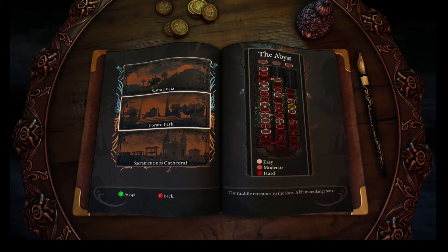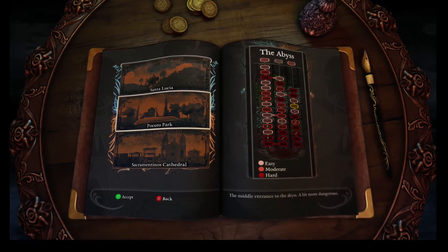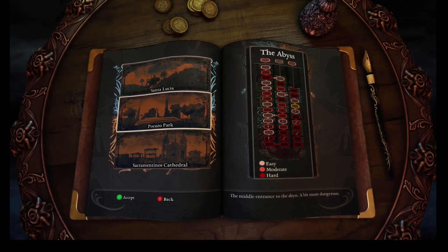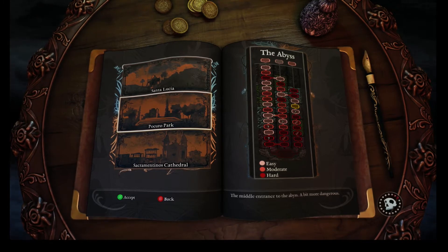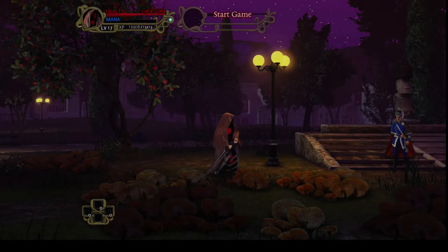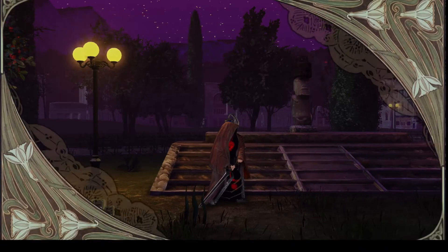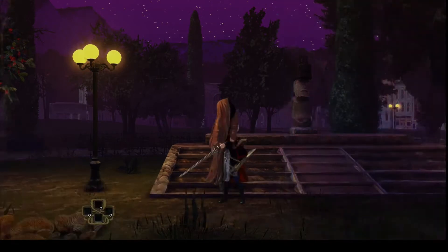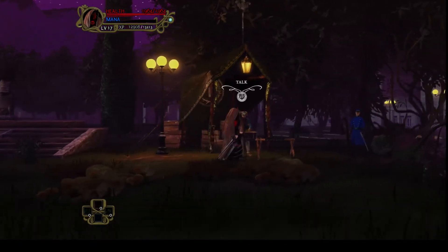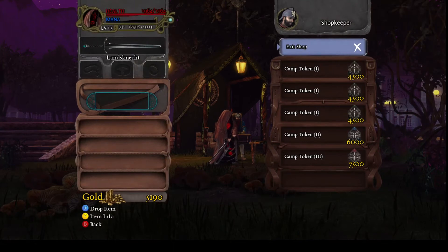Next thing you've got to decide is where do you want to start your journey down the abyss. The furthest to the left is going to be the longest but easiest journey, the middle's kind of in between, and then the farthest to the right is the most difficult path. So for now I'm going to start with Pocuro Park, because you can buy these things called camp tokens before you even go into the abyss, which is key.